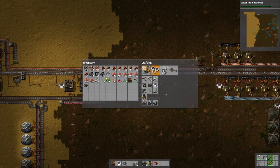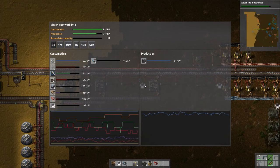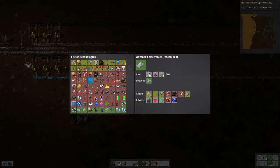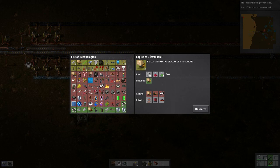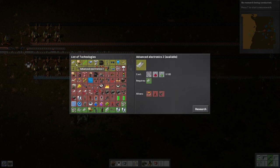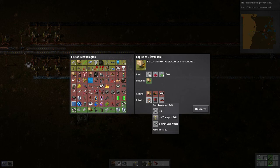Let's see how our power's doing with those extra radar dishes - ooh, getting kind of close. Let's go make some more steam engines. So what we can work on now - so many options, so many decisions. Robotics seems really cool - you can get logistics robots which will greatly increase how efficient you can be with inventory management and getting items where they need to go. But for right now, I'm thinking I want to get logistics 2 because that'll unlock the fast transport belts.